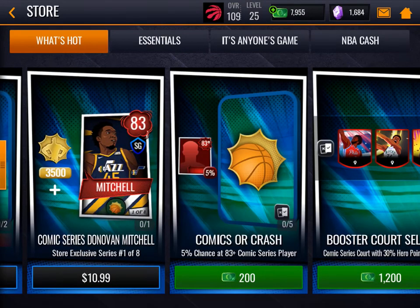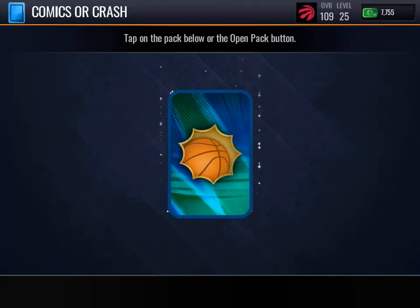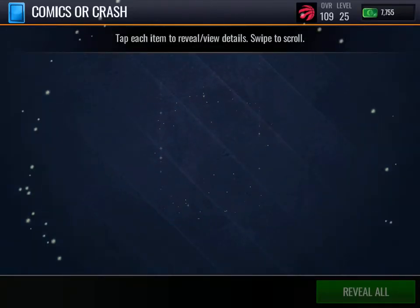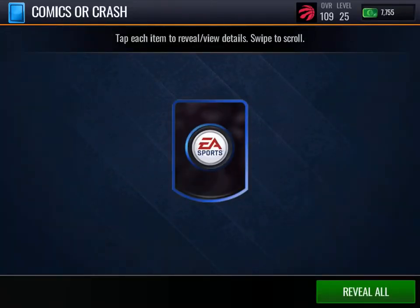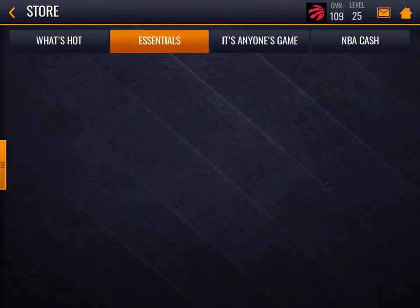Let's first open up a Comics or Trash Pack for 200 cash as a little warm-up. Let's see if we can pull an 83 overall. Legendary player! All right, no more of those. We're done with that.